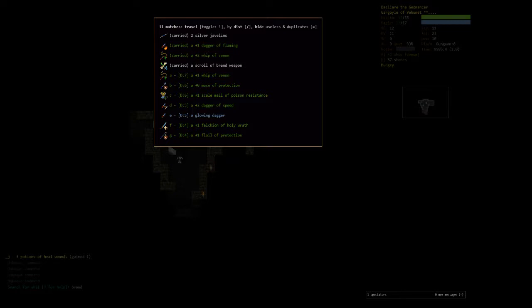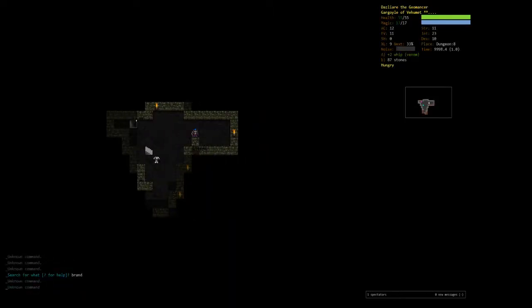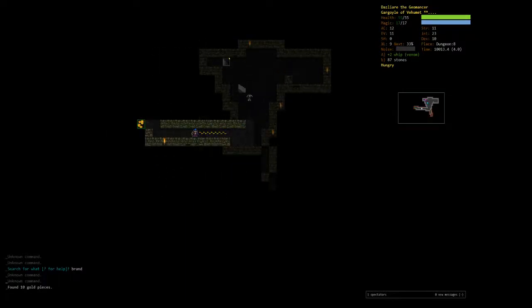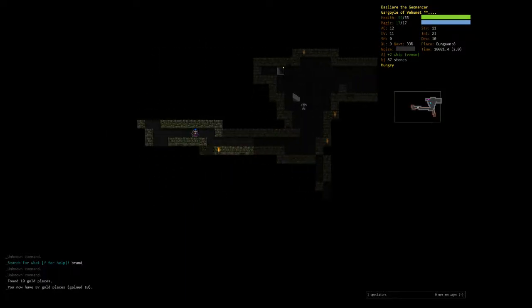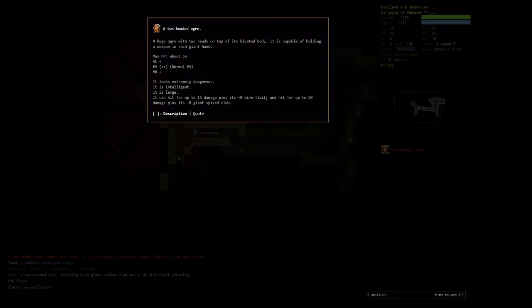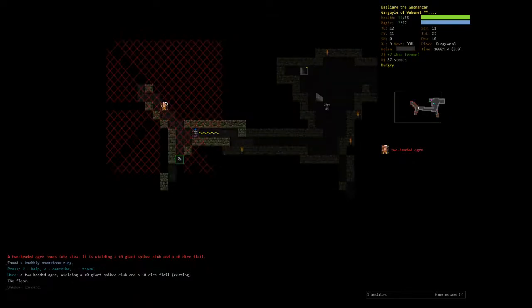Let's continue on. The goal for this episode will be to make it to Lair, potentially starting that depending on how far we get. There's a two-header — I'm going to X him off. He deals 15 damage with a dire flail and 20 with a giant spiked club. That's a lot and I only have 55 HP.